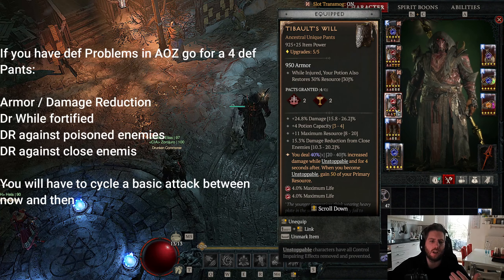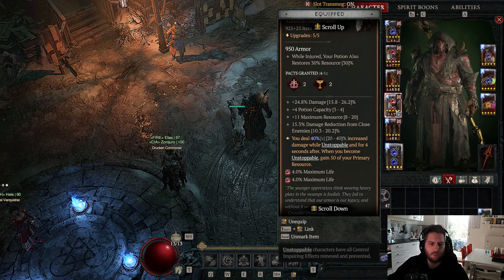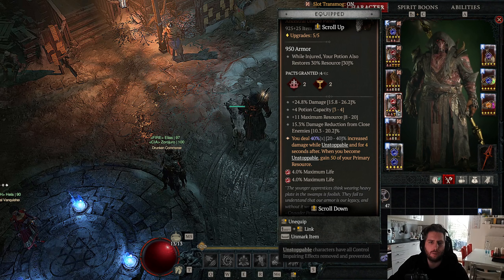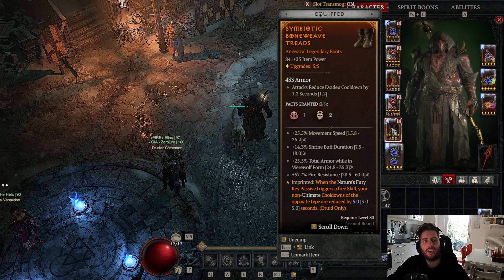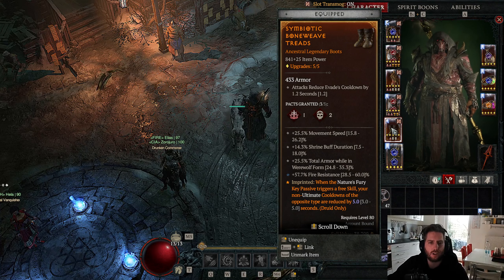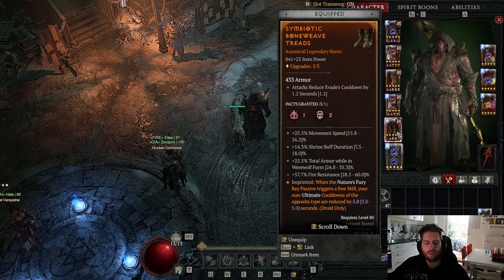For pants, you need Tibalt's Will because you get 40% more damage and 50% of your primary resource back every time you go unstoppable - this is mandatory for your build and your sustain. For boots, we have the Symbiotic Aspect as mentioned previously, so you can sustain Earthen Bulwark and get nice cooldown reduction on your Bulwark. Also go with movement speed, total armor while in werewolf form, and fire resistance. If you have the Lycanda staff, go with shrine buff duration; otherwise go with spirit cost reduction.